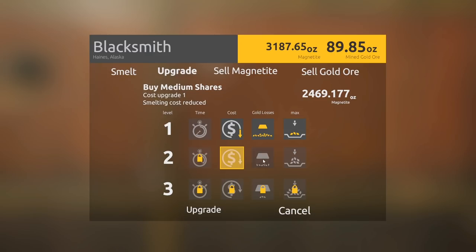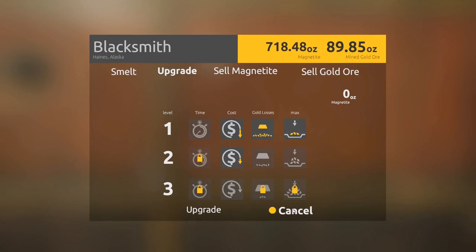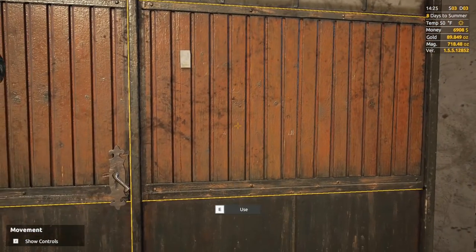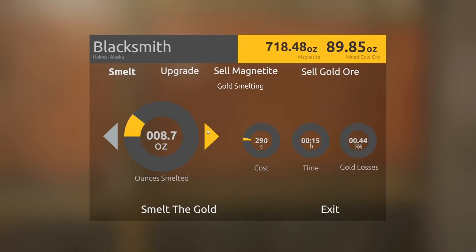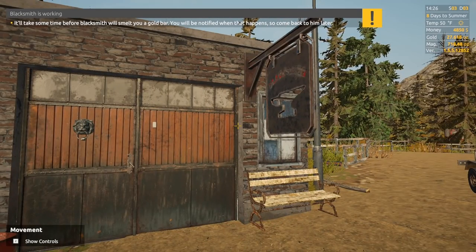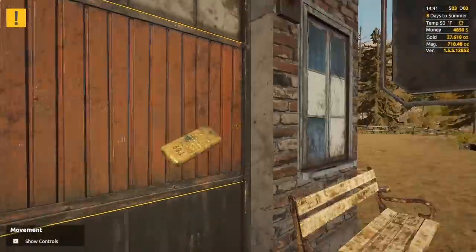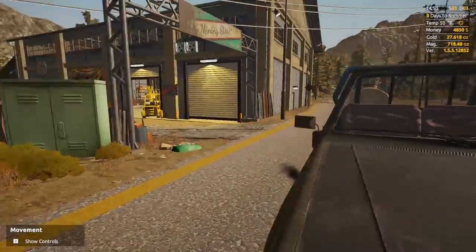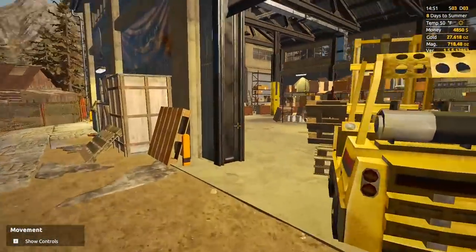Upgrade time — smelting cost reduced, which is good. I thought I already did that. Well, cost reduced — let's go ahead and upgrade that. Beautiful. Let's go ahead and smelt it. We had 89 ounces in there — we're gonna keep a little bit and smelt a nice even 62 ounces. Go ahead and smelt that up for me. Let's snag it up — oh, that's sweet sweet gold, smells delicious. Just leave the truck running, hopefully it doesn't get stolen.